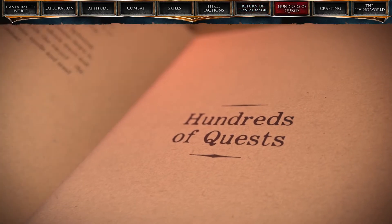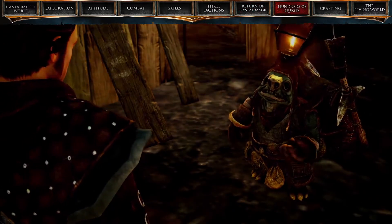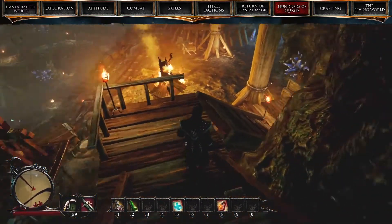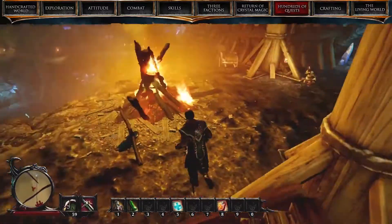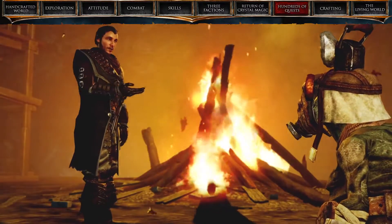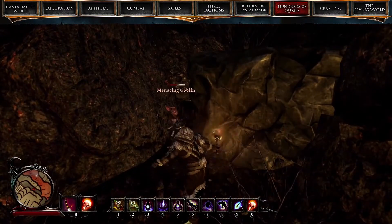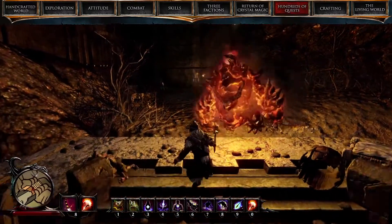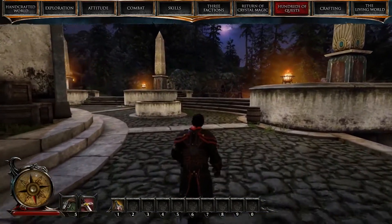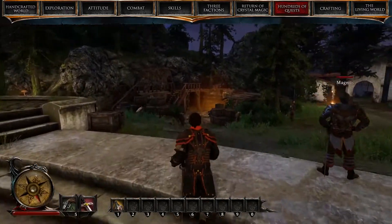Hundreds of quests. The world of Risen 3 is populated by many different non-player characters just dying to send the hero on literally hundreds of quests. These range from rather simple tasks to epic hero work. Clever heroes will often see that there's more than one way to bring a quest to its conclusion. Sometimes they may even be able to accomplish a quest without having been told about it in the first place, but they should be mindful of the consequences.